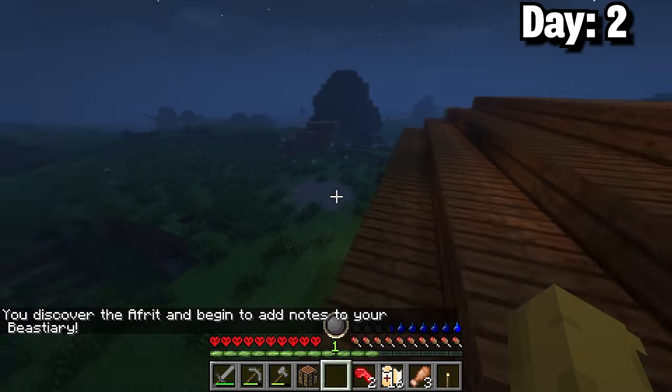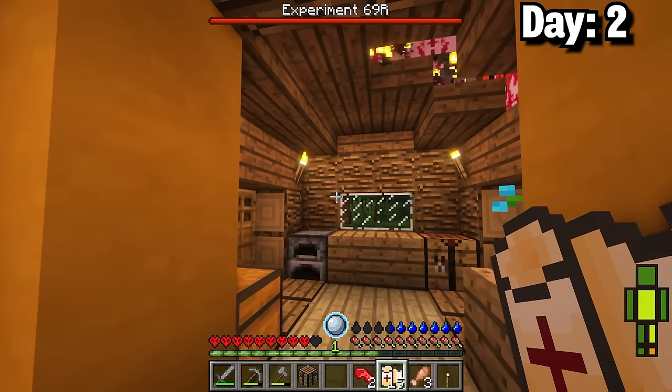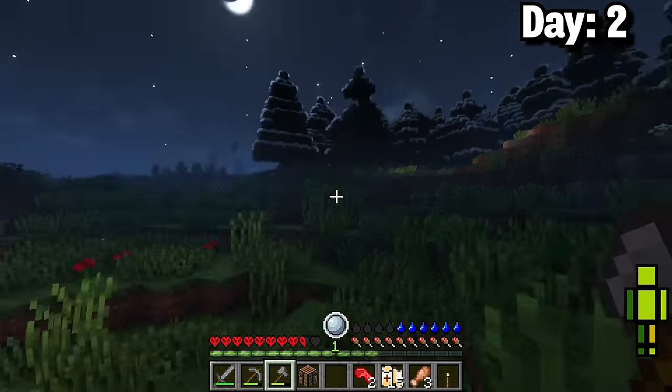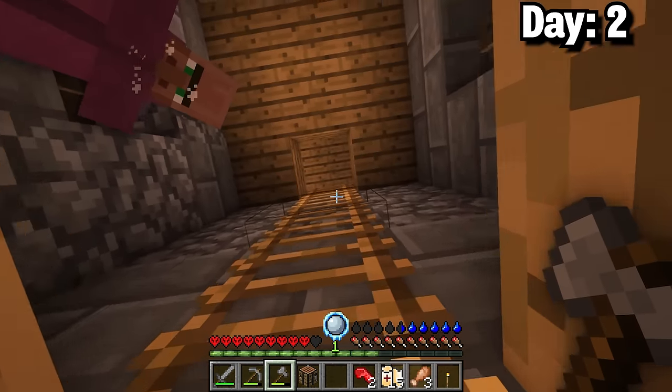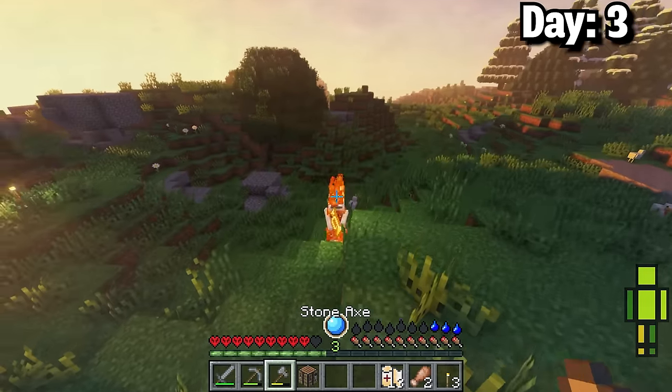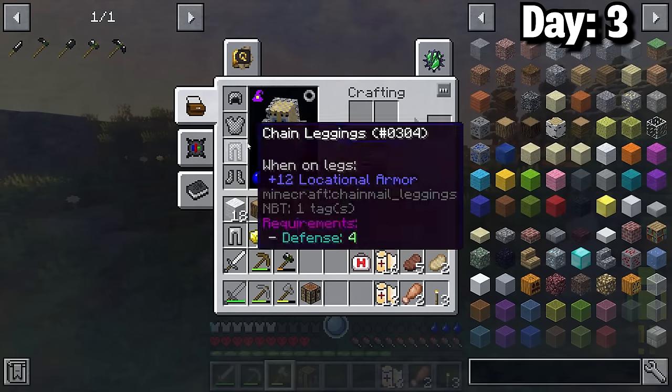I ended up getting attacked by a mob called an Athrit and was set on fire. Luckily I healed up but the house started to burn down. The only thing I could do was run away and luckily I ended up somewhere safe. I also made sure to sleep the night away. Day 3 I went to clean up some residual mobs which got me up to level 4 defense and allowed me to wear chainmail.